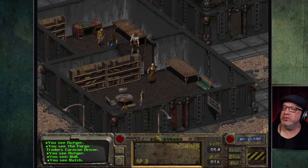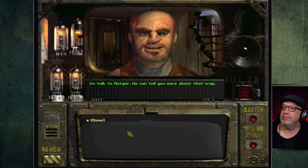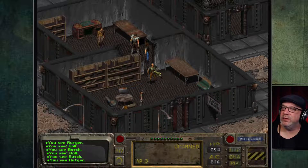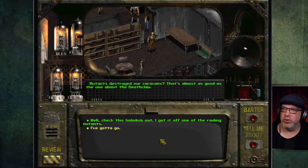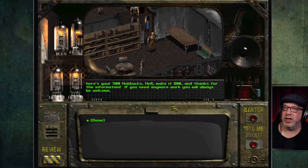I'm not sure I like Butch's answer. Let's talk to him again. 'Where do I get my reward?' 'Go talk to Rutger.' Let's talk to Rutger. 'I found out what's happened to the missing caravans — mutants destroyed them.' 'Check this holo disc out, I got it off one of the raiding mutants.' Rutger has a gizmo from the Brotherhood that can read it. 'Sorry I didn't believe you. Here's your 500 hub bucks — make it 800. Thanks for the information, you'll always be welcome here.'